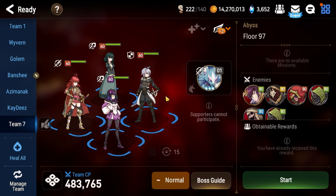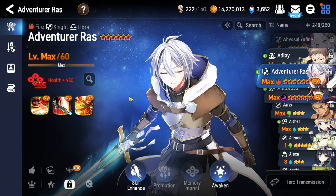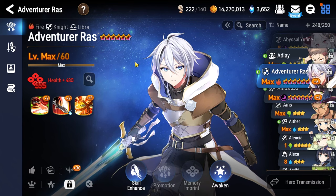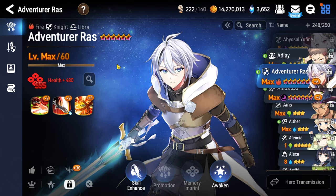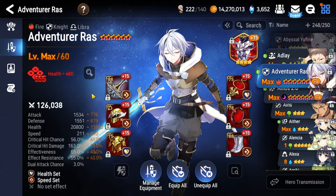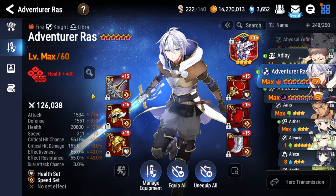Starting with our tank — you already know Adventure Raz, the best knight in all of Abyss. Six stars here would be ideal, level 60 if you can get it, but level 50 is probably fine. Please stop sleeping on Raz — for pretty much every video going forward, Raz is going to be the de facto default tank, so I highly recommend investing in him. Characters like Brig and Lilius can take you far, but they're not going to do as much as Adventure Raz long term.